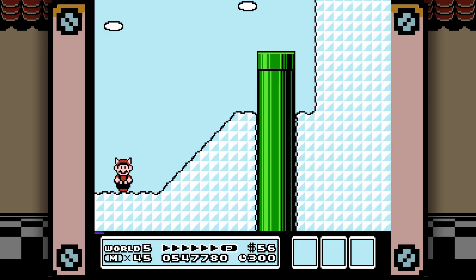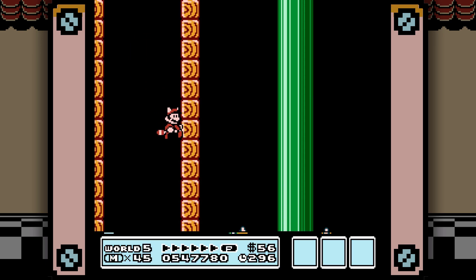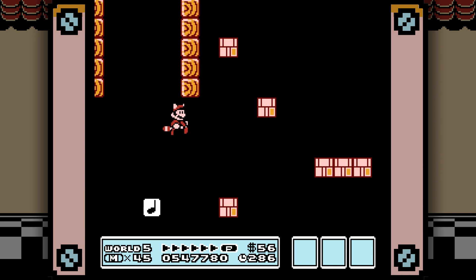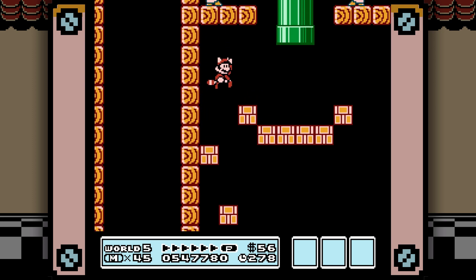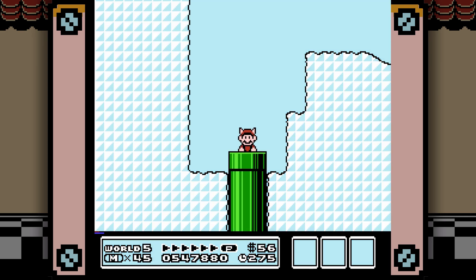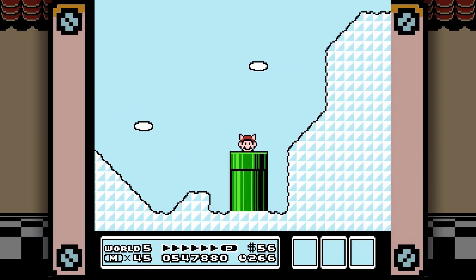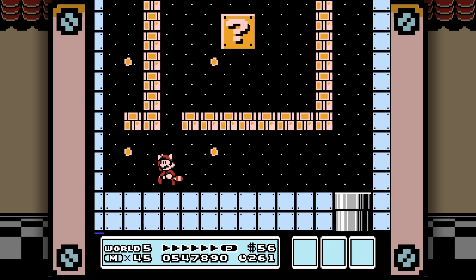Now we're on to level 5-2, and this one's a bit interesting because there are two radically different ways it can go. If you don't press a D-pad button here, or if you slowly descend to prevent yourself from falling too far, you can end up on these blocks, and that takes you on an ultimately shorter pathway through the level that gets you a few extra lives along the way. But if you fall all the way down, that's a giant pitfall that goes into a follow-the-coins kind of deal where you can grab some coins.